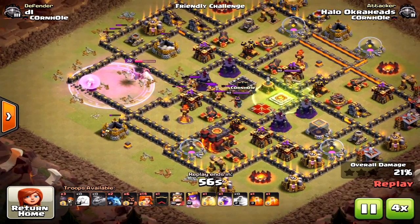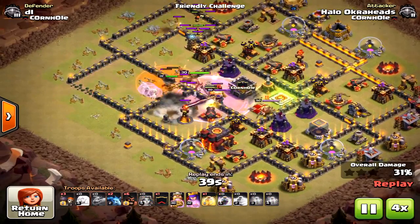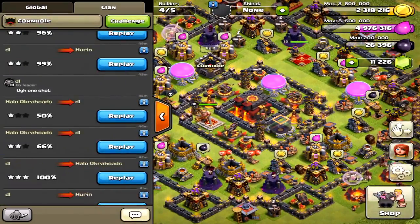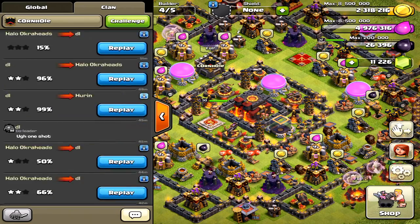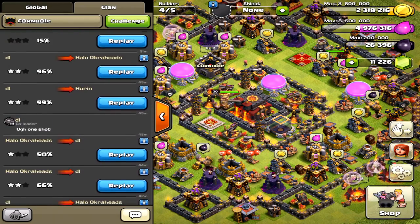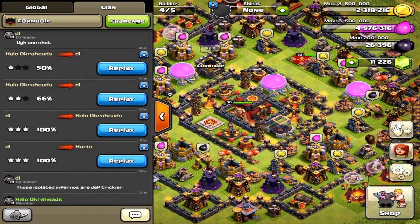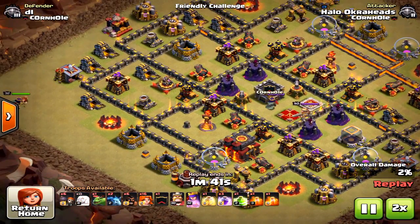On this first attack, things started okay but the Valkyries didn't do what I wanted. I ended up quitting it there. The Jump Spell placement is really what makes the three-star in these attacks — spells are huge. You might think they're just spells, but they will absolutely make the difference between a raid success and failure.